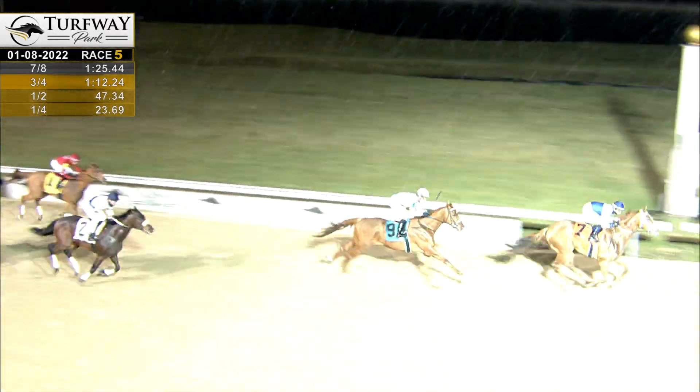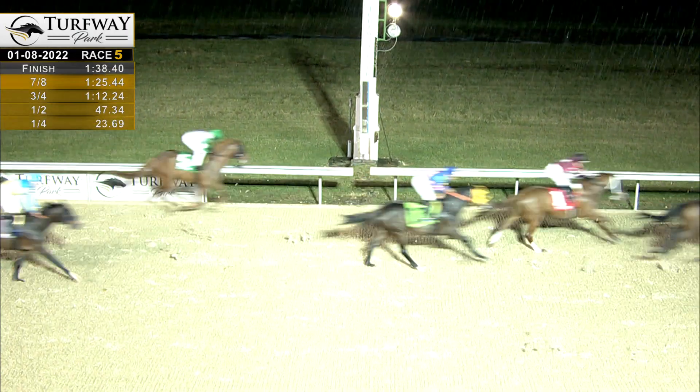Hague Point got up to win by a length and a half. Bright Prospector was second. Then it was long shot River Shannon, and a multiple horse photo for the fourth position, 1:38 and 2.